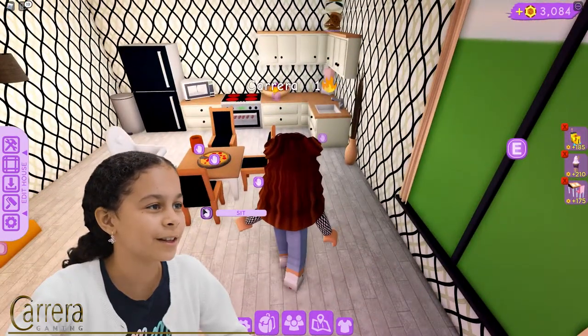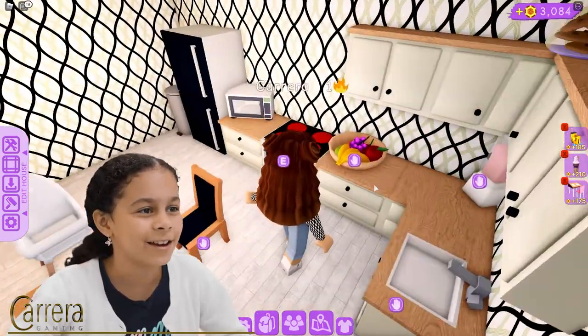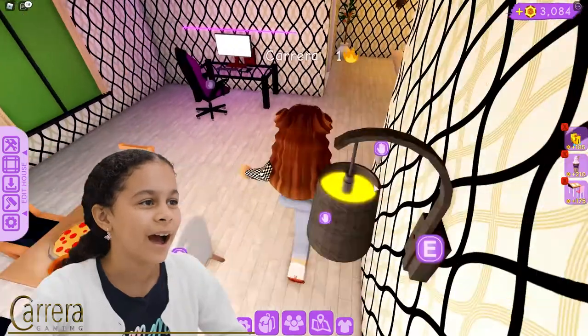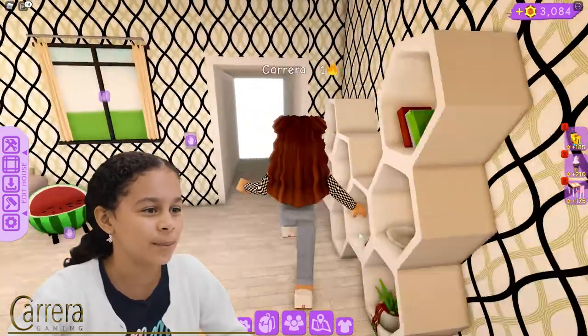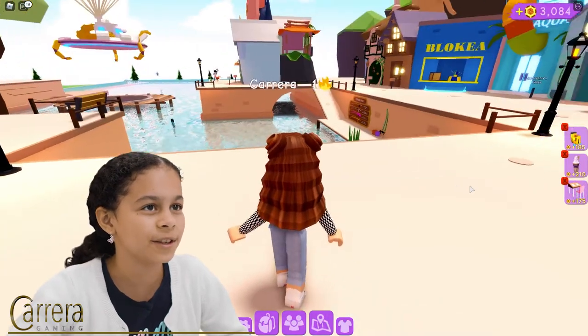Here's my kitchen. There's a little baby chair, because I'm going to go try to adopt a baby. And right here is my kitchen. I think I'm ready to go adopt a baby, so I'm going to leave and try to find the adoption center.